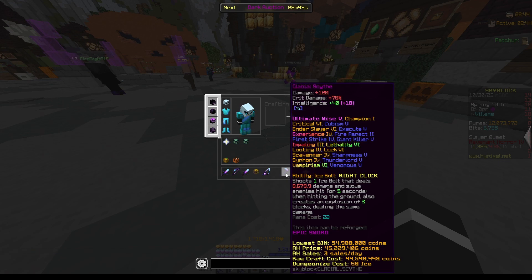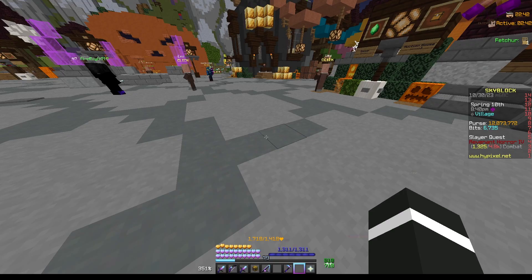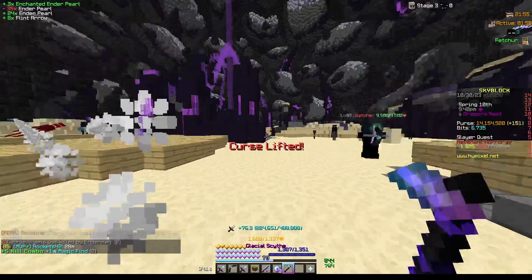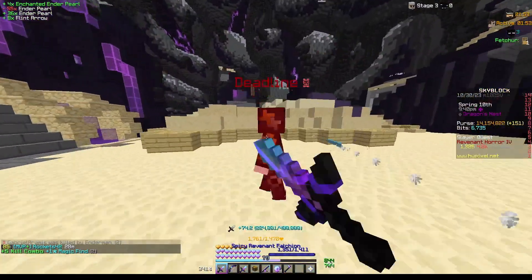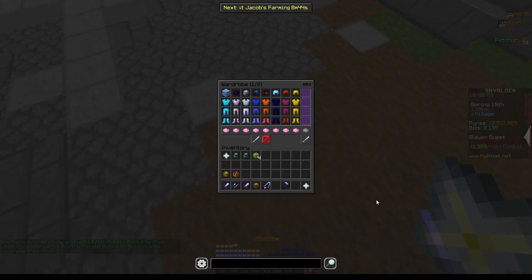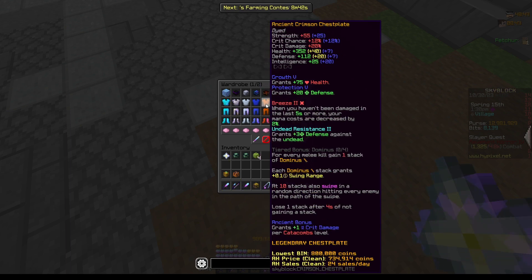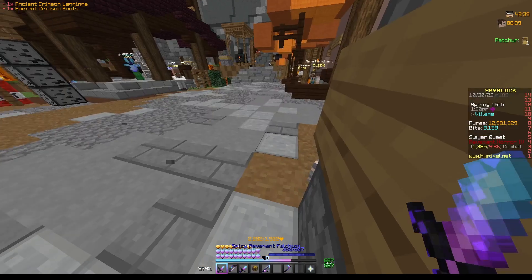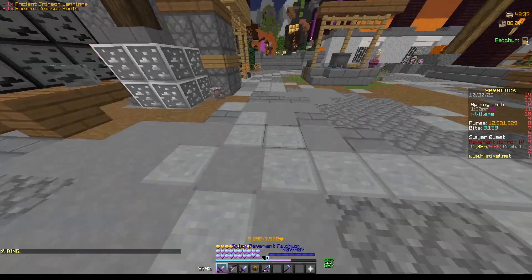Along with those minion slots I ended up buying a glacial scythe, which I'm going to be using for zealots. This is better than my aurora staff because the aurora staff is super slow — the glacial scythe can basically shoot instantly. I also bought both aurora and crimson armor, so now I have a decent melee set for slayers as well as a really good mage set.